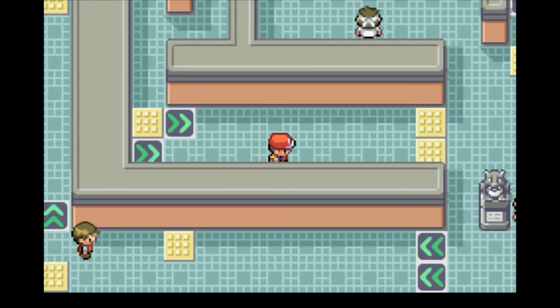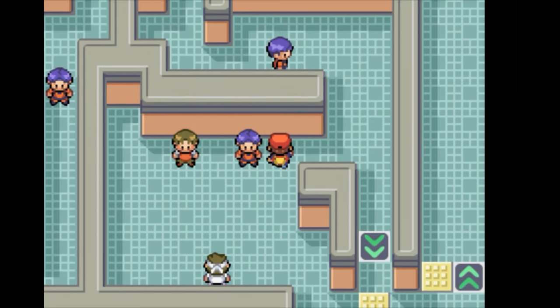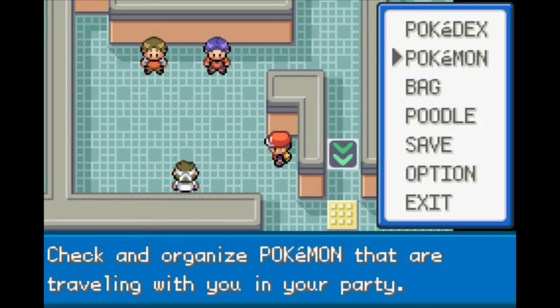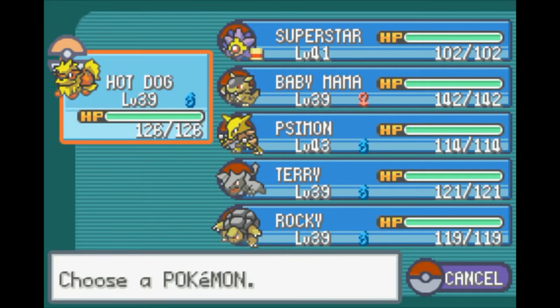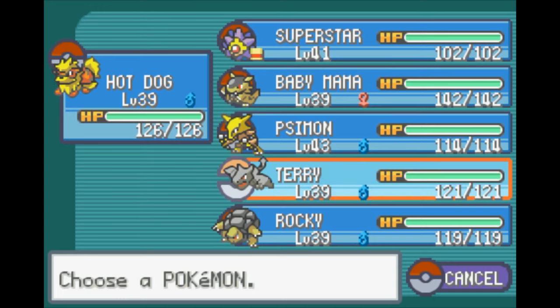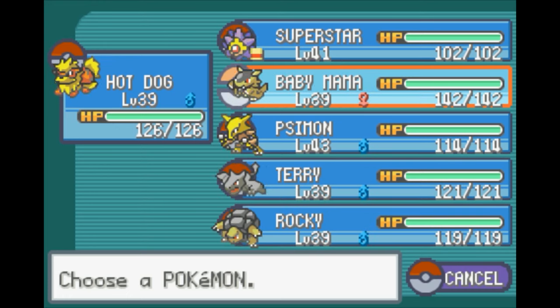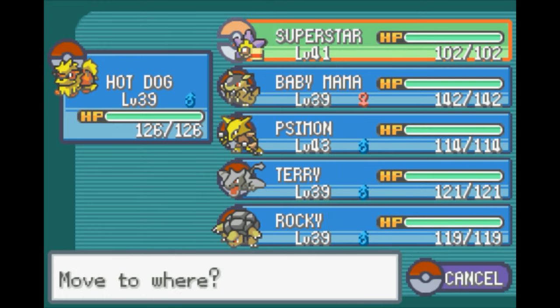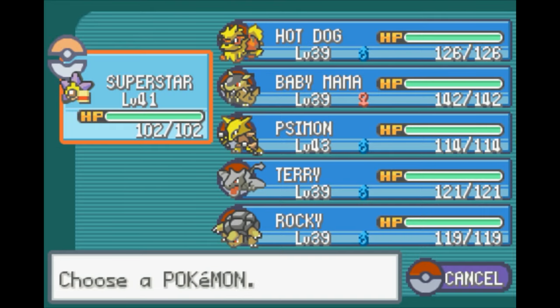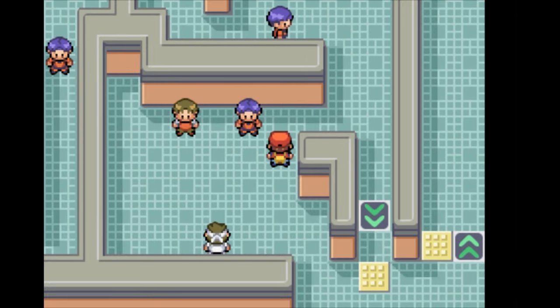So let's just go ahead — we're going to end up fighting this cool trainer right here first, I think. Like I said, Superstar will be the star of the gym here, because it's going to be ground types. Rocky might also do pretty good. Superstar still has the Amulet Coin for the moment, so he'll go ahead and be the star player for the moment here.